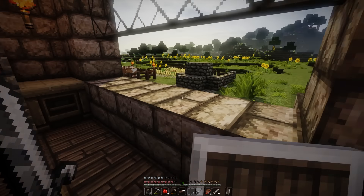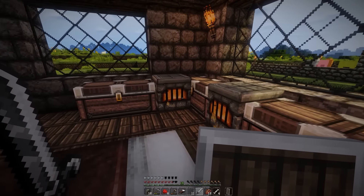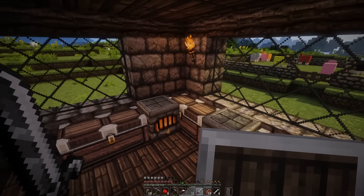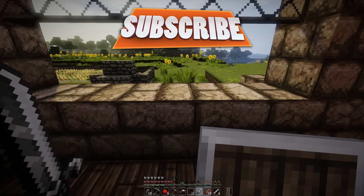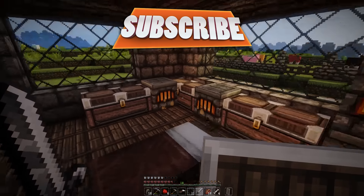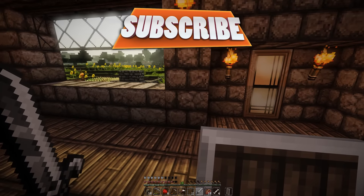Thanks for watching this episode of our Hardcore Minecraft series. We've got all the stuff we need now to build the house. Next episode I'm going to leave the stuff to cook - let the cobblestone turn into stone so I can get building. And while it's doing that, I'm going to go and explore another top tip from you guys about where a village might be, because then we can get some carrots and potatoes and some other free loot as well. So until next time, guys, take care.